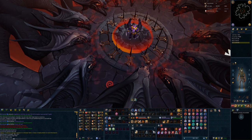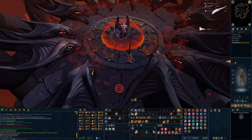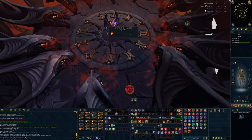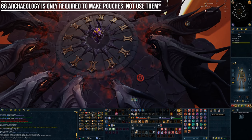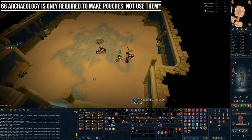Ancient Summoning requires level 68 Archaeology to unlock and allows the player to bind all sorts of demons to a summoning-like pouch. It can be unlocked after the Dag-on-Bai mystery in the Zamorakian Warforge. Assuming you have a binding contract in your inventory, any time a relevant demon is killed, a pouch will be created of that kind.